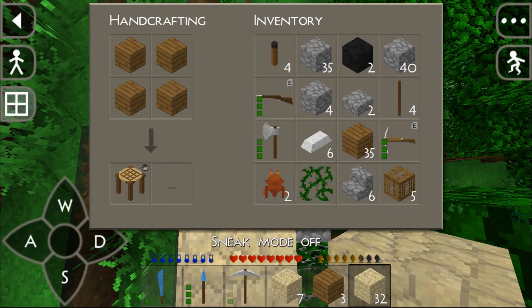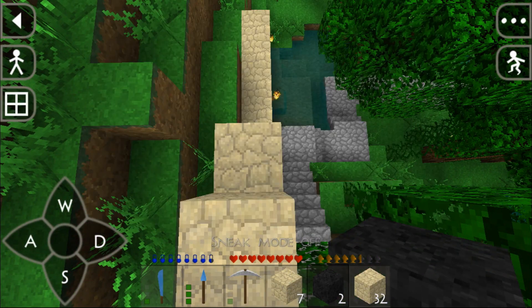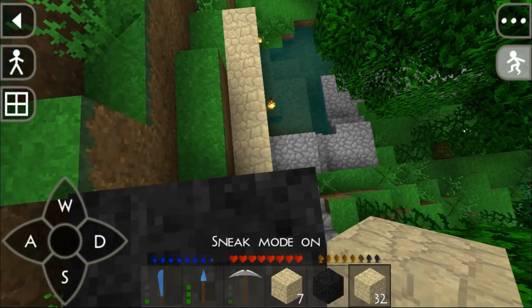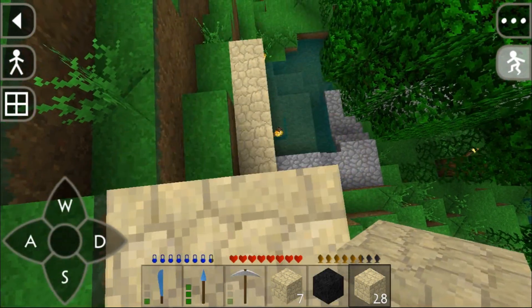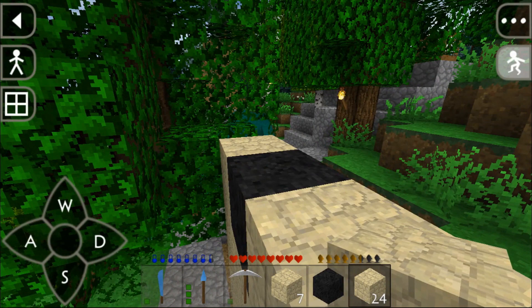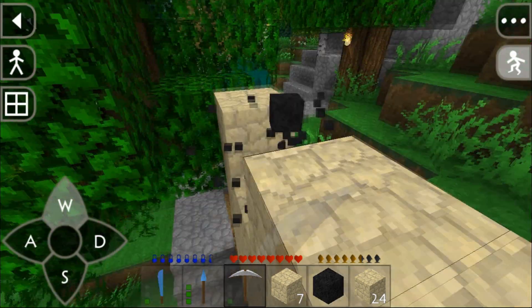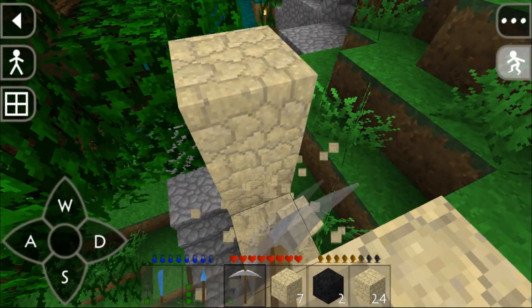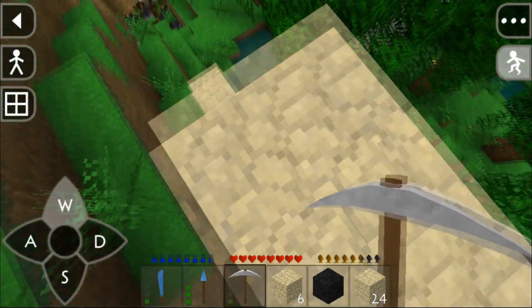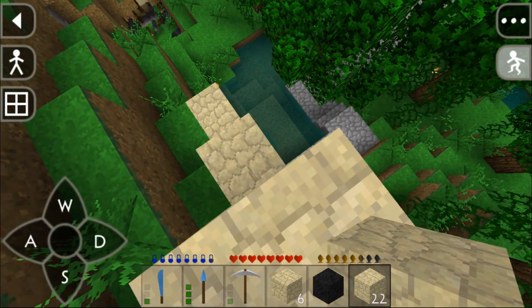This is going to be the eye, so I'm gonna put a solid coal block here. This is the darkest block I can get my hands on. Obviously we can use paint which is probably a better thing to use. I made a mistake - it shouldn't be here, it should be over here. So yeah, obviously we can make paints.